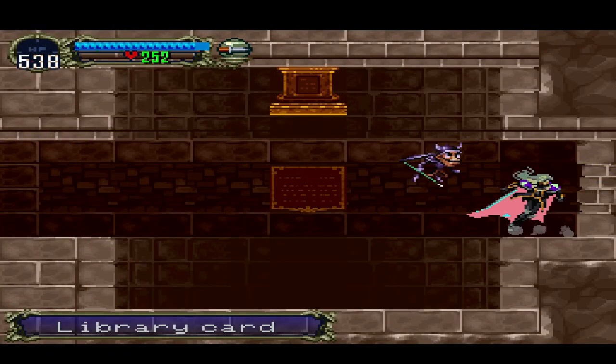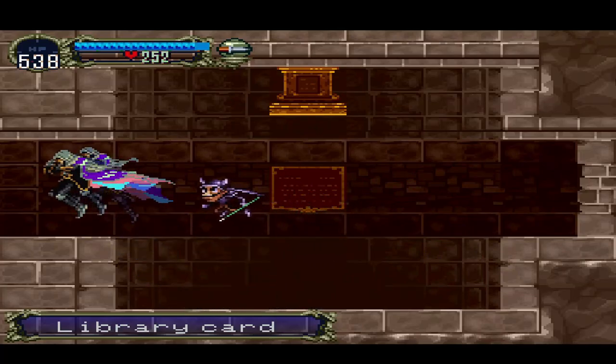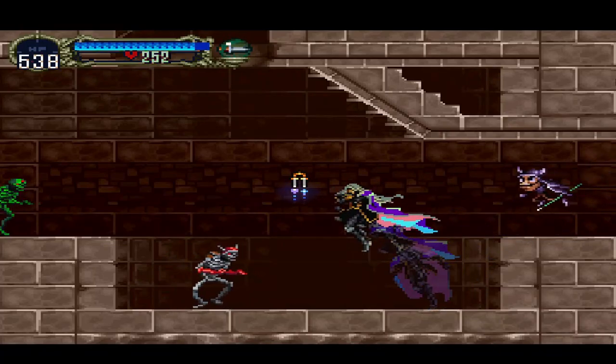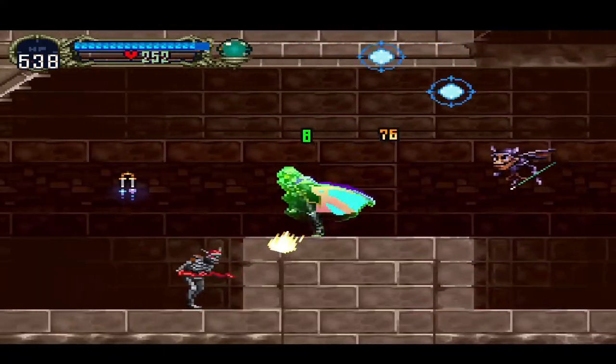I'm trying to remember what the boss is in the second castle — I don't remember to be completely honest. Probably it's the doppelganger, maybe. Elaborate card — all right, this is actually reasonably useful. I have a bunch of them. I'd rather have something I can actually use.